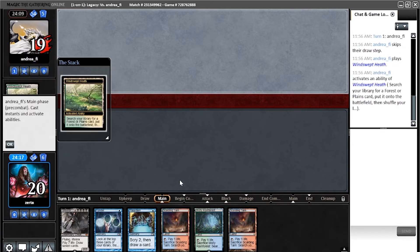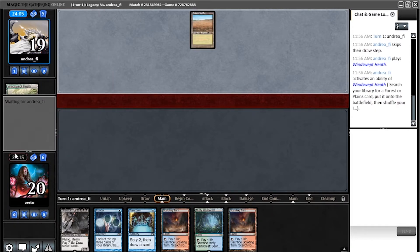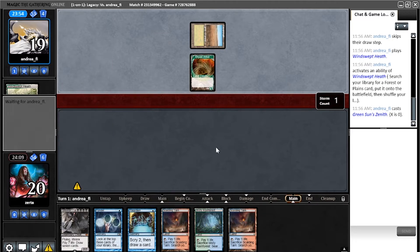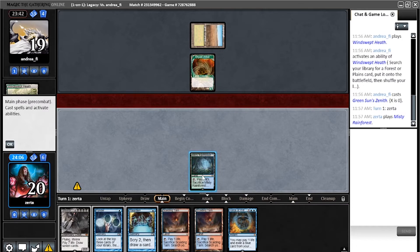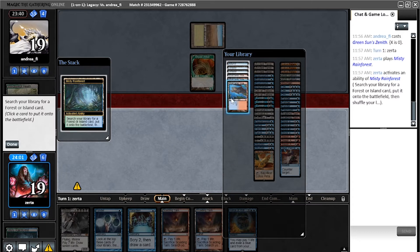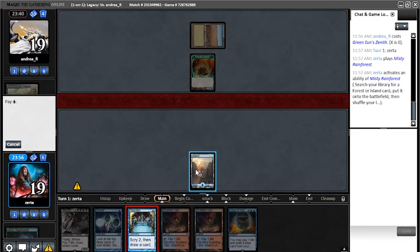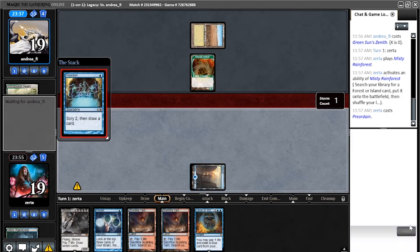Preordain looks as deep as Ponder except it makes my next draw step better if it was a bad Ponder, and I have a fetch for the Ponder anyway. Opponent leads on Scrubland — is this Enchantress? Green Sun... okay, is it Maverick? Could be Green-White, Green-White Depths. I remember that's actually a thing now. It started right before quarantine so I didn't get to see too much of it at my local meta. I'd be happy pitching the Ponder to Force.